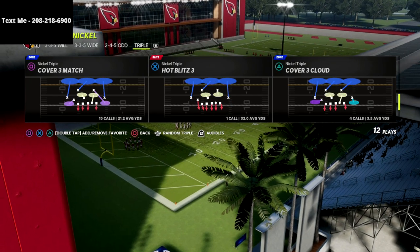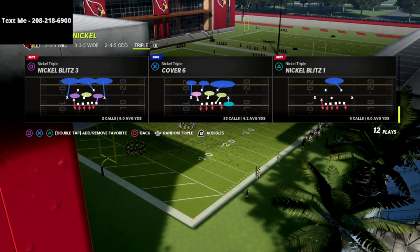If you want to get the full nickel triple defensive e-book, there's a link in the description below. You can get that full guide for just $15.